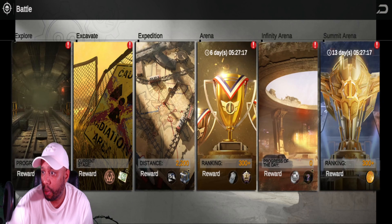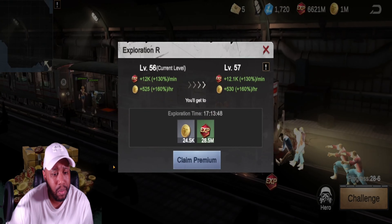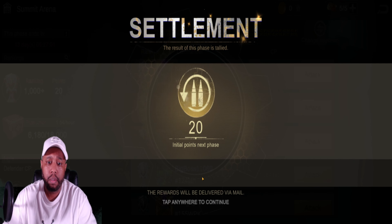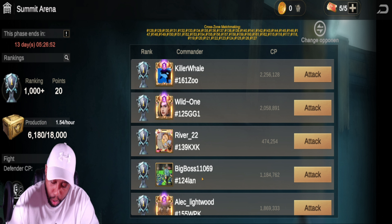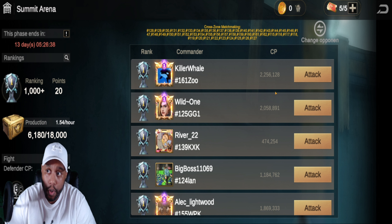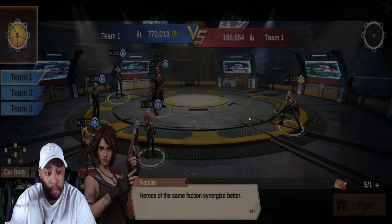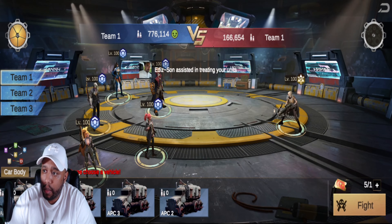There's a summon arena. I think this is one of the things where we can get new heroes. I don't really do summon arena that much — I really need to do more. Now you can see the cooldown before you can refresh opponents. I may be blown — my monitor's huge so everything is blown up. I'm guessing we can just attack some folks. We'll probably lose.